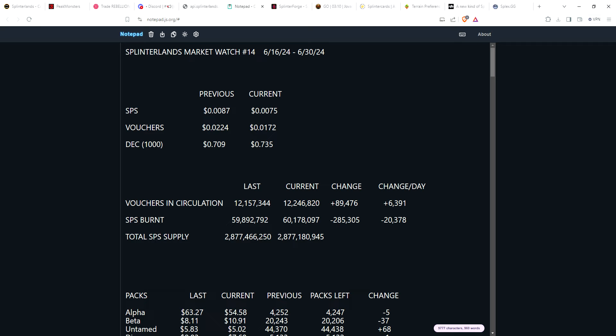Speaking of vouchers, over the last two weeks the voucher supply has gone from about 12.1 to 12.2 million vouchers — up just under 90,000. A lot of vouchers have been used for the wild pass, and people also use vouchers for energy, so we're only growing at about 6,400 vouchers per day. As you know, there are 40,000 vouchers being printed every day, so the fact that we're only going up by 6,000 suggests the voucher supply may have leveled off.